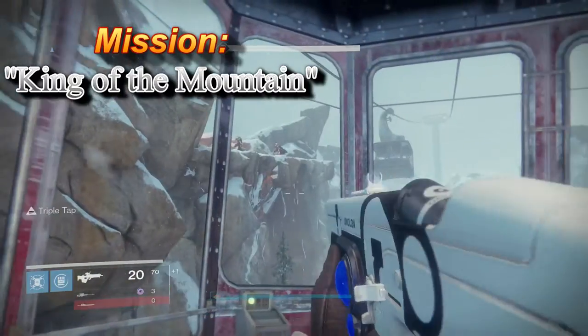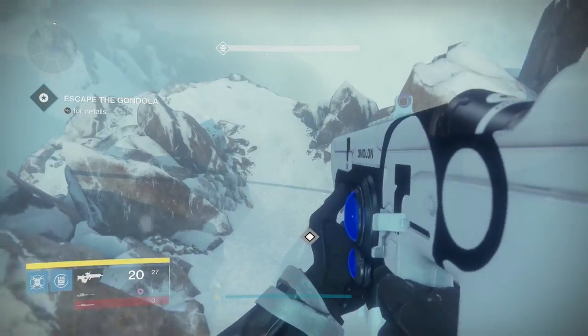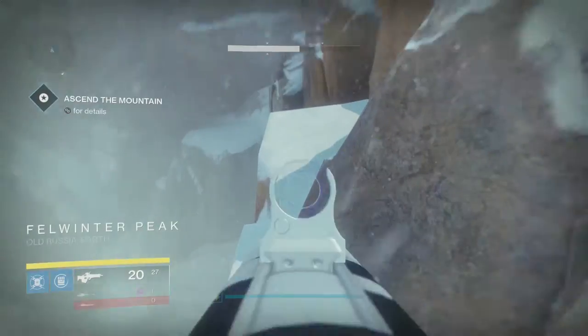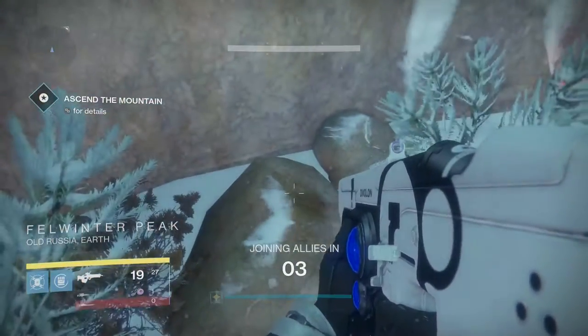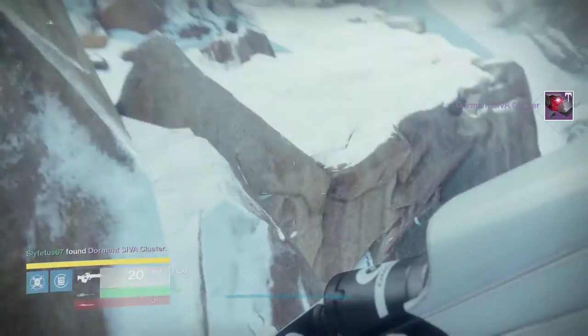This SIVA cluster is named Iron Lords 2.9. After Ghost hacks into the gondola and you take it up the mountain, you come to a part where you have to jump out. Fly out of there and once you land, immediately turn right at the cliff. You'll see a flat section of rock just around the corner and you can jump on that. This cluster is located closest to the path right there in the crack, and that is the only one left on this mission.